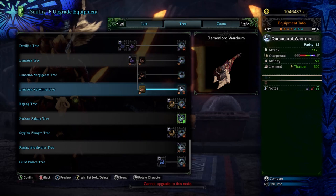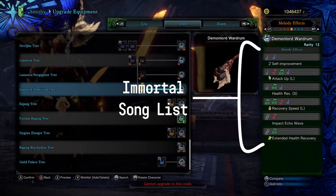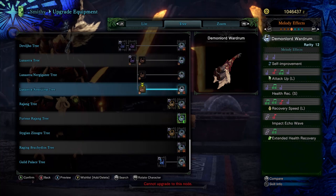To be fair, with the solid amount of built-in purple sharpness and the kickstart at 15% affinity, it is by no means slouching behind other horns — but it's always nice to have some slots to work with for flexibility. The song list is one of my favorites, and what I refer to as the immortal song list. You'll be pretty familiar with it if you were a fan of the very solid Rook Searer or the Seething Basil horn.